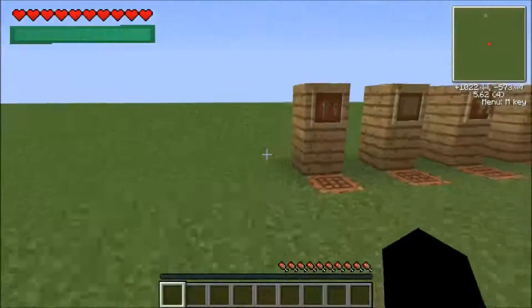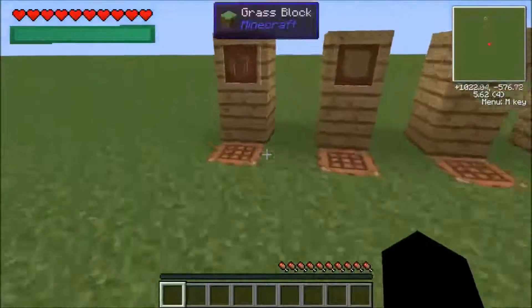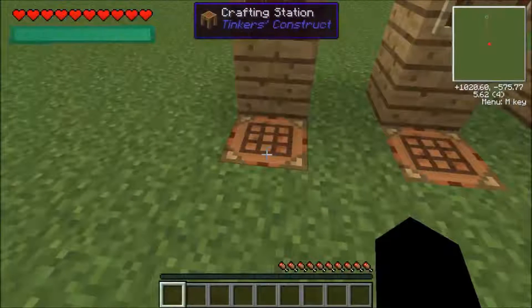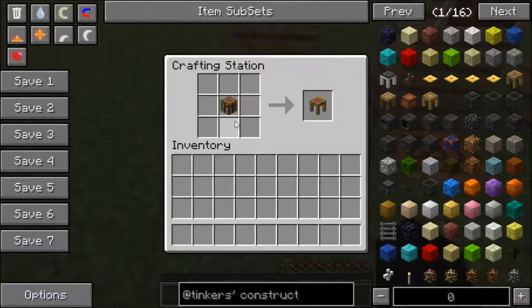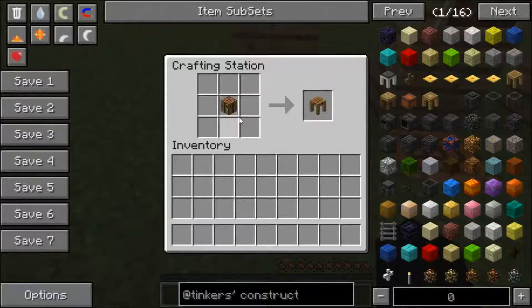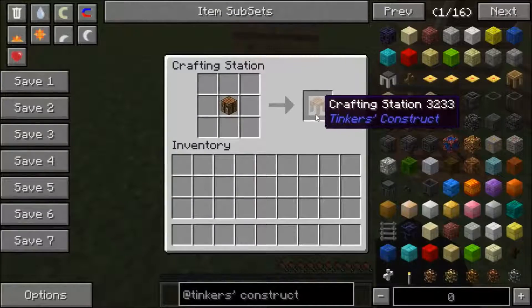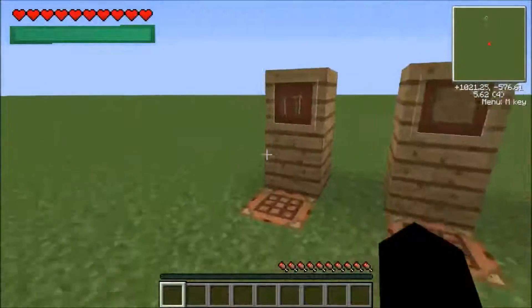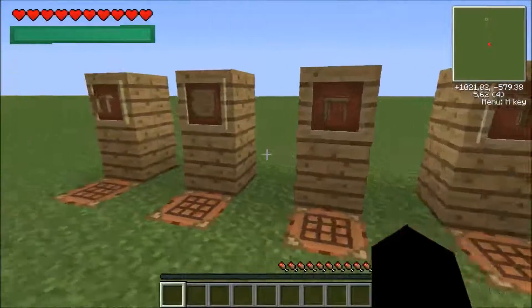So the first thing you're going to want to start off with when you're doing Tinker's Construct is making a crafting station. By simply putting a crafting table inside your crafting slot in your inventory, or just in another crafting table, you'll get a crafting station. That's the main thing you're going to need that starts all of this other stuff.